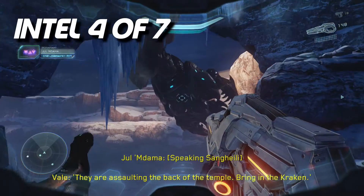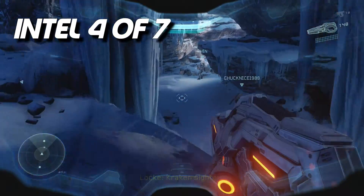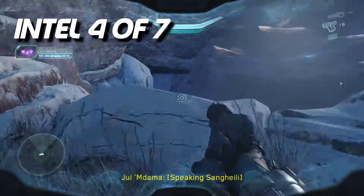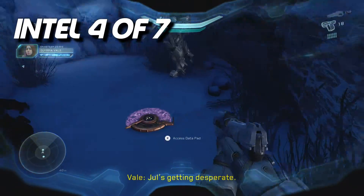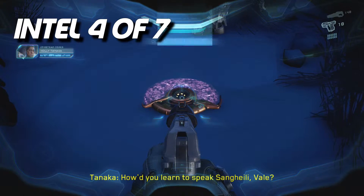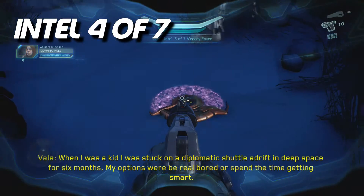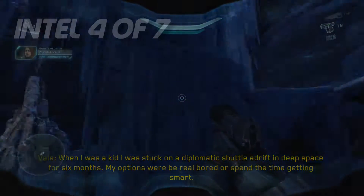Once you get into the door after killing all of the enemies, wait to see the Kraken arm, go to the left, jump down, and it'll be right there on the ledge. They're actually shooting at it because I missed it by accident, but it's right there — another Covenant one, the purple disc. That's already the fourth one found, and the first mission is really short since the map is small.